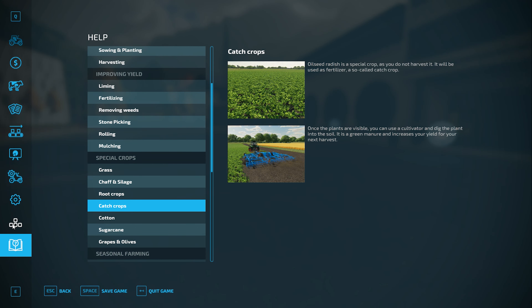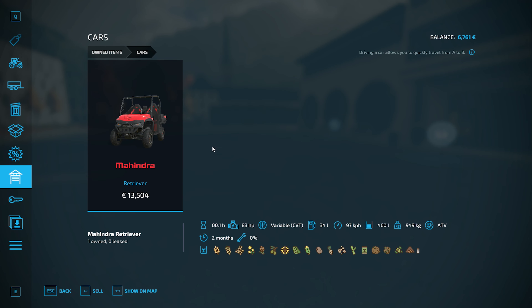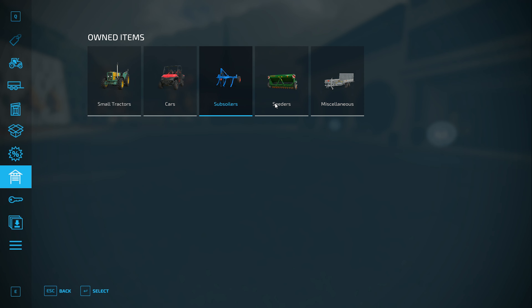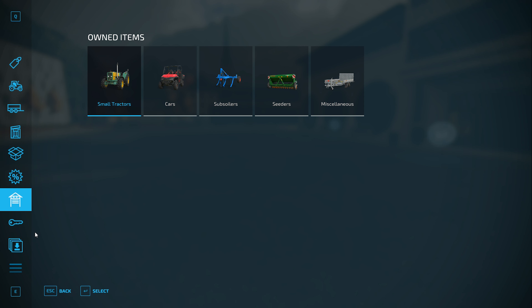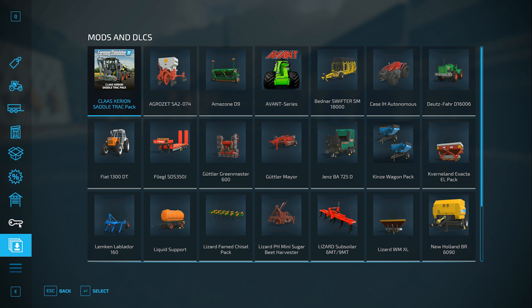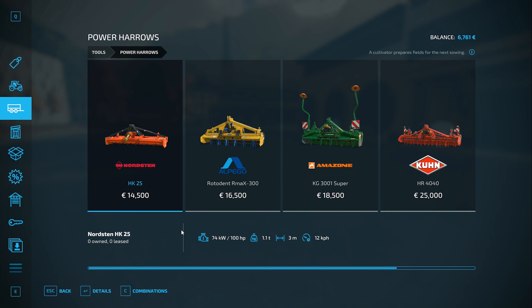Let's look at contracts — but first, what machines do I have? I've got a small tractor, 100 horses, a Mahindra, a subsoiler, a seeder, and something to transport it. I need a plow — I was stupid, I got a subsoiler which is useless, but I don't have the cash to replace it really.